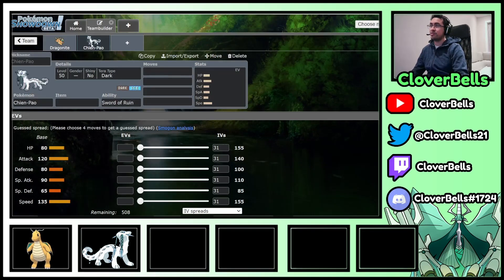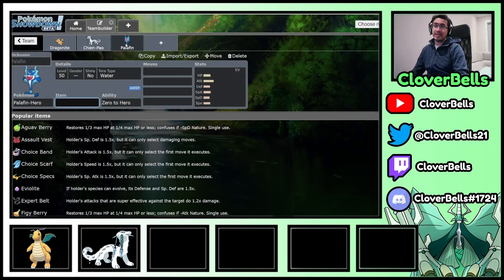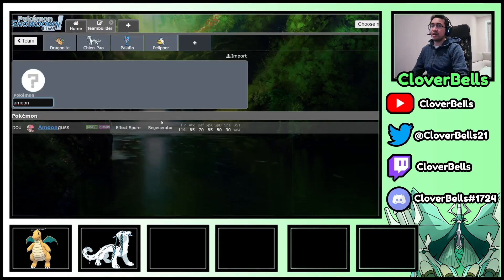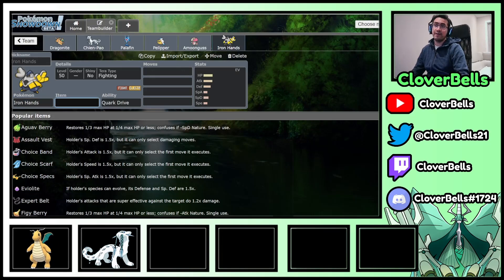In terms of team construction, I think these two are very strong, but I also want to bring back a couple more familiar friends. You might think there's another physical attacker that can do well with Chien-Pao — Palafin — and while that's true, I feel that kind of team would involve a different archetype: more of a rain duo with Pelipper, Palafin, Amoonguss, and some Steel type like Iron Hands, just so you don't get smashed by the Iron Bundle. That's one archetype I could do, but I'm going to take a different direction with Dragonite and Chien-Pao.